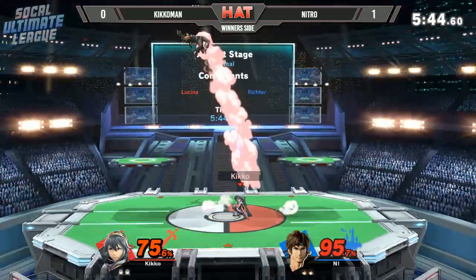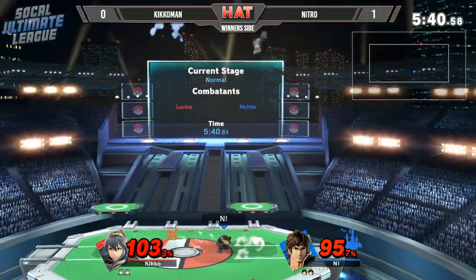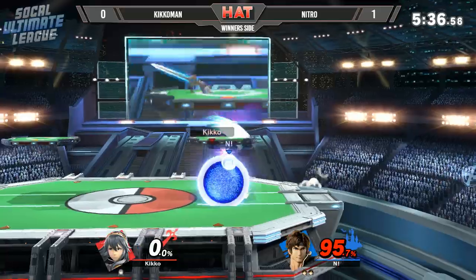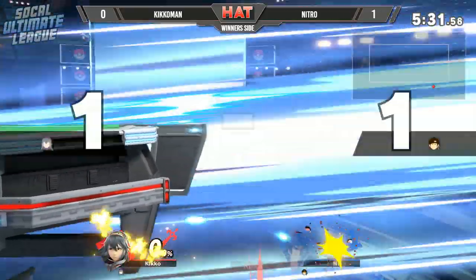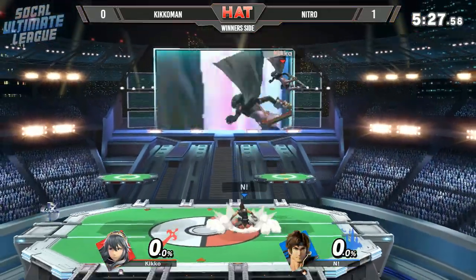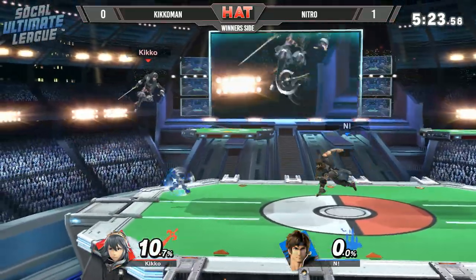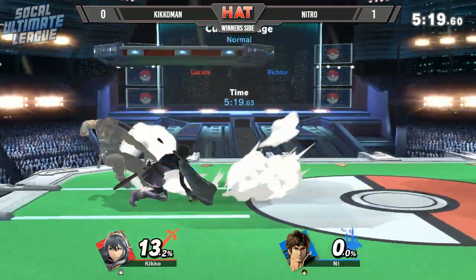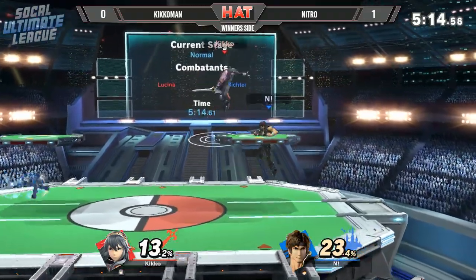One thing I don't see Nitro go for a lot is the up tilt — it's pretty good. Oh and there's the up beat and Lucina is out of here! The factor of DI-ing in — you also can't DI out of that down air, and that'll leave you open to a forward air. You wouldn't have died to the DP but it brings you back with the fair. Kikoman is doing a lot better in this game, especially with the early stock he got against Nitro, and he's getting more consistent with these edge guards.